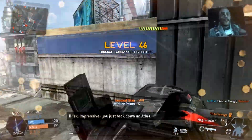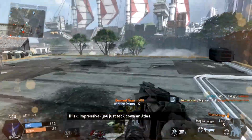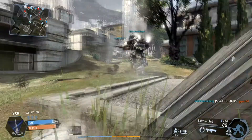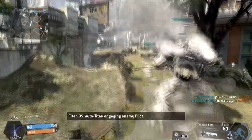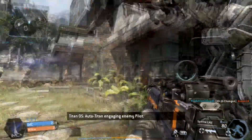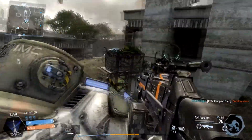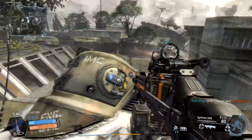If you've noticed, when you are on the enemy Titan and you're trying to aim at enemy pilots, whenever the Titan moves your reticle just bounces everywhere, making you less accurate than you were on the ground. So fighting enemy pilots is not what the game plan is here.